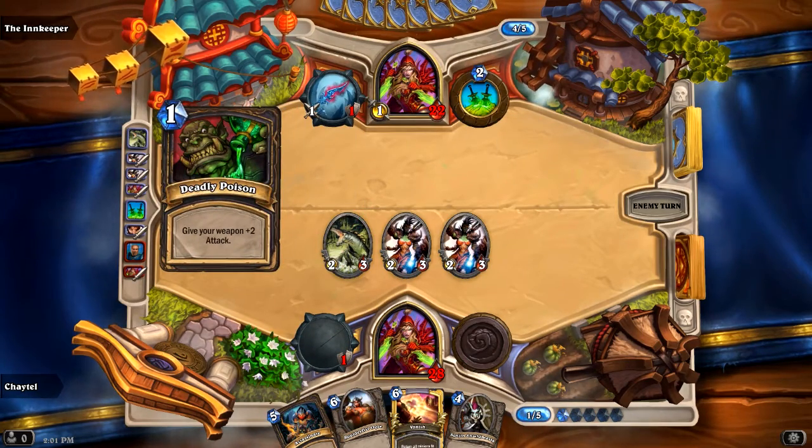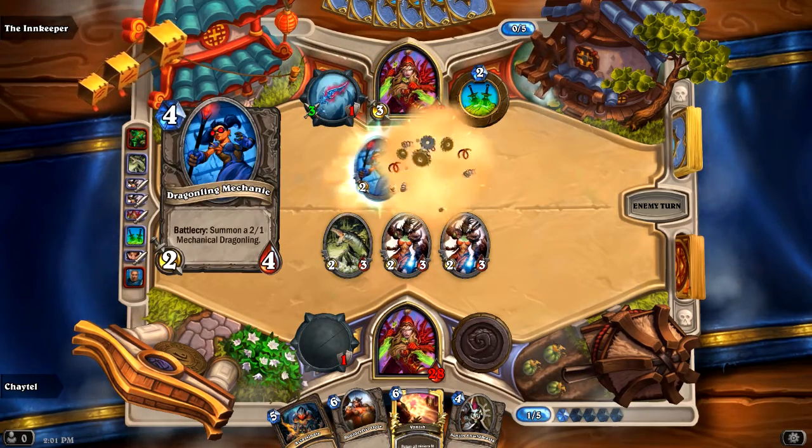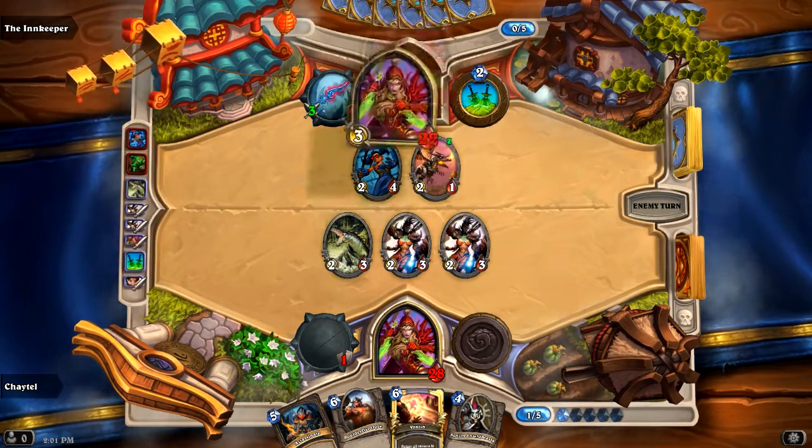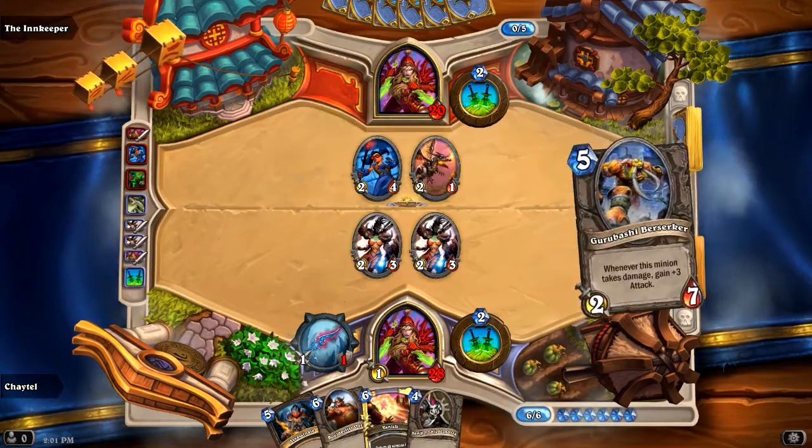They've played a spell to give their weapon more power, so it's actually three damage now. They used that to take out that Crocolisk instantly. Ouch, that hurt.